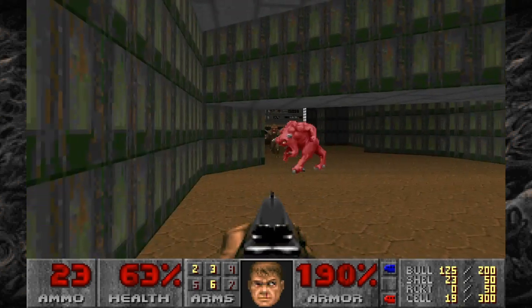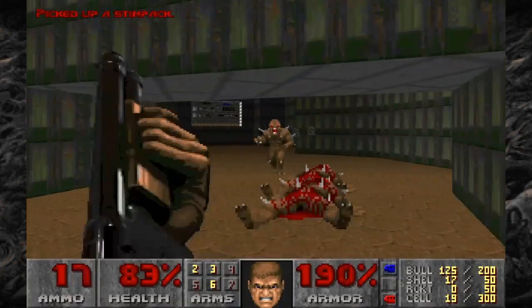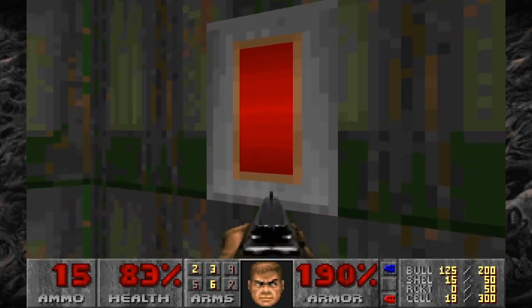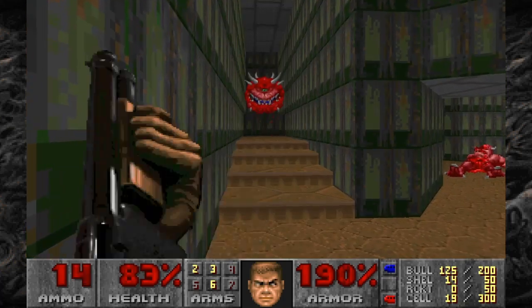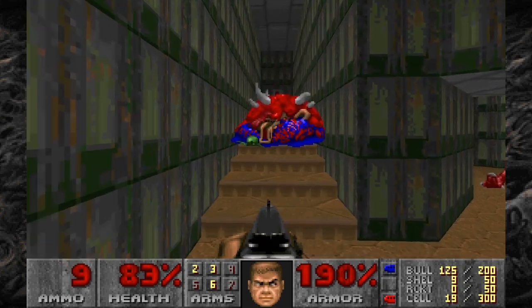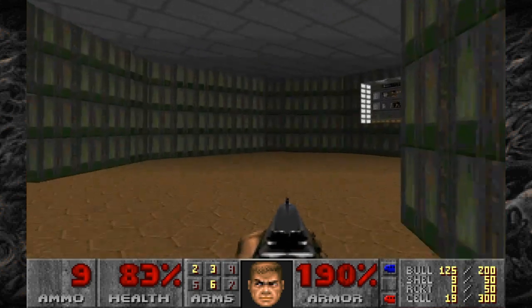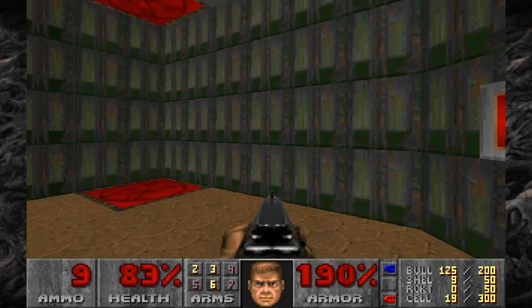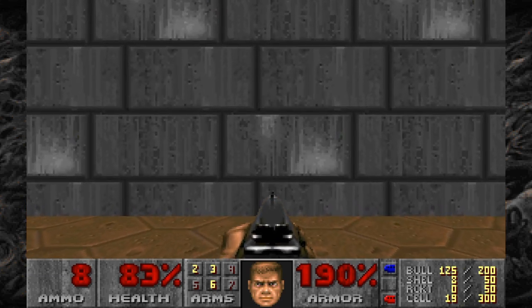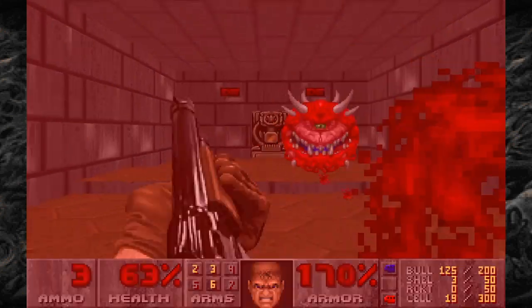Go through the teleporter. Clear this room of all the enemies. And believe it or not, we are almost done. Hit the button — it reveals these steps and another cacodemon. Hit the button up top, turn around, and it reveals a teleporter. Go through that. Now it looks like you're in a closed room, but if you get close enough, another cacodemon. And as you can see, I'm doing a bad job of dodging that.